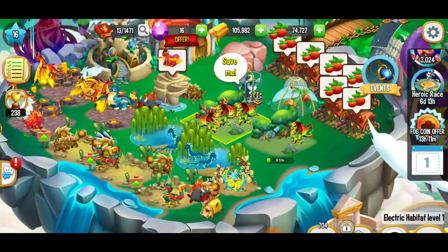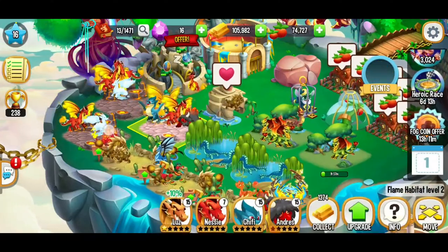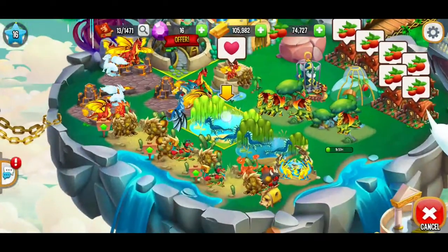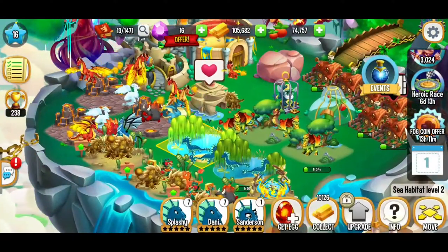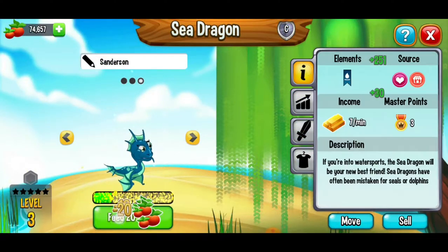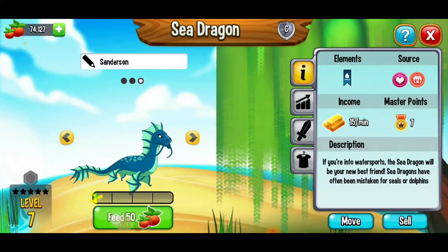We've got the electric habitat looking good. That habitat is in construction and I think we got all of the dragons to level 17. Let's hatch that sea dragon and place it right there. We're going to go back over here, get all our food and regrow some more food. Here we're going to go ahead and feed our dragon some more, getting that income increased. We're going to go all the way to level seven. This dragon doesn't have as much income as I'd like, so I'm actually going to go a little bit further and stop at level 10.